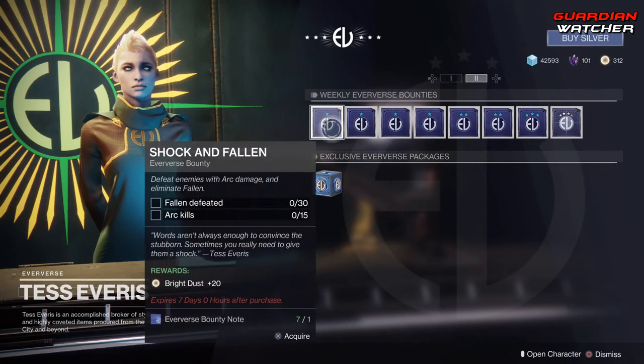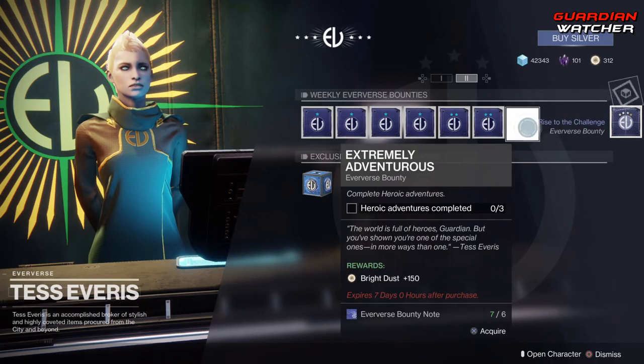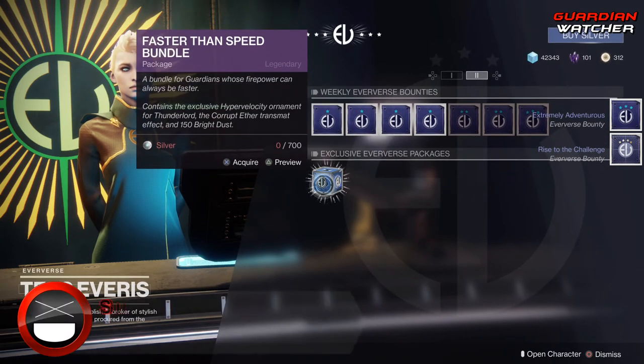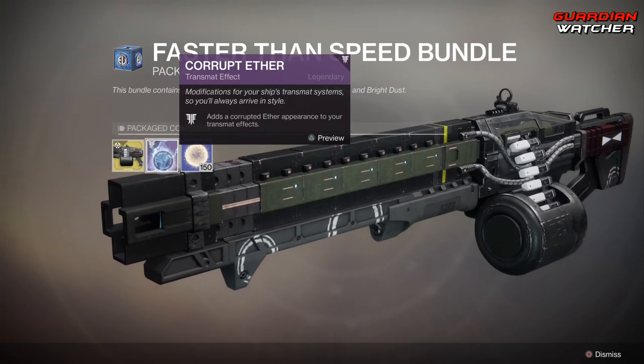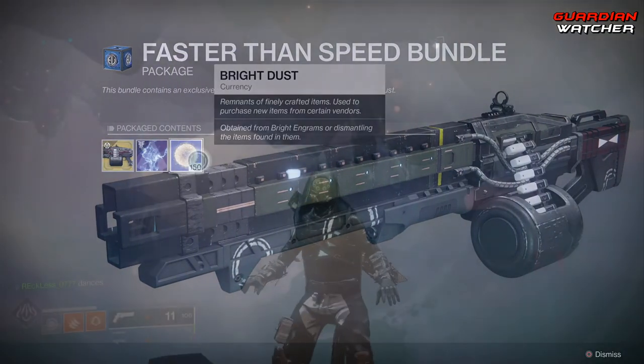On the next page, we have all the wonderful bounties — go ahead and pick those up. We still have the Faster Than Speed bundle, which gives you the Hyper Velocity ornament for the Thunderlord, a wonderful Corrupted Aether transmount effect, and 150 Bright Dust.